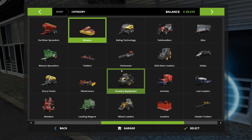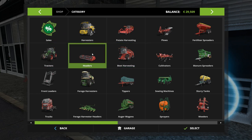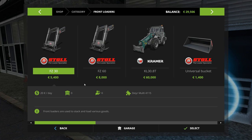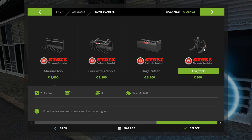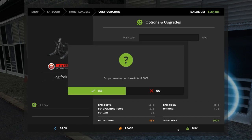I feel like there's some tool that I'm just not seeing. Let's come back up here to the top — headers. Oh, front loaders! There you go, this might be what you want. Front loaders use a stack and various goods. That's $5,000. And if that is that, then there's probably a log fork that I can also buy. So let's grab that.